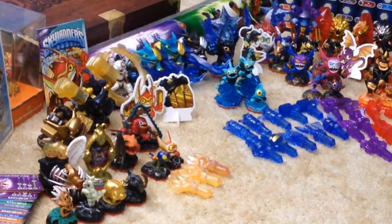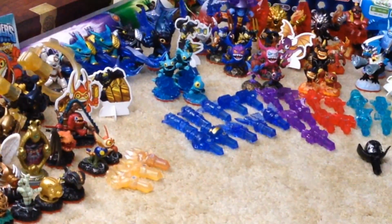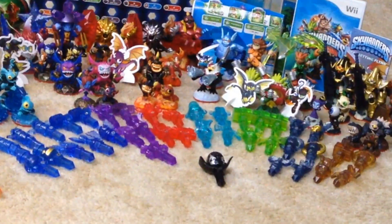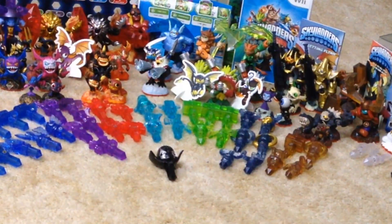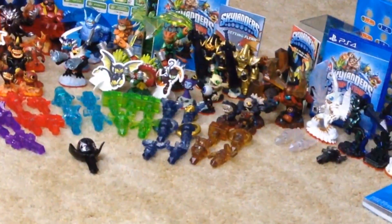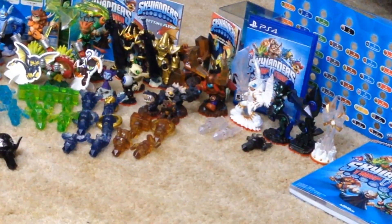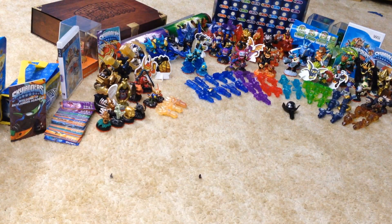For Trap Masters — we already covered the Light and Dark ones — we have Jawbreaker, Legendary Jawbreaker, Gearshift, Snapshot, two of them, Dark Snapshot, Lobstar, Winterfest Lobstar, Blastermind, Wildfire, Dark Wildfire, Kaboom, Gusto, Bushwhack, Tuff Luck, Crypt King, Nitro Crypt King, Wallop, and Head Rush. You can't find Nitro Head Rush anywhere — I can't find her at Target.